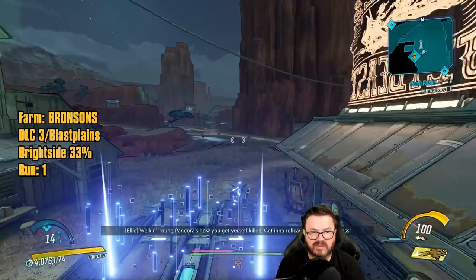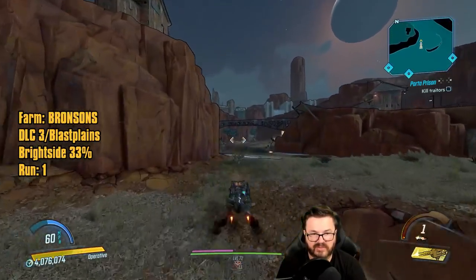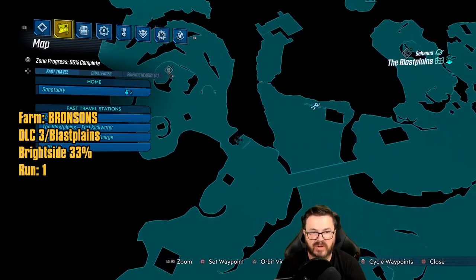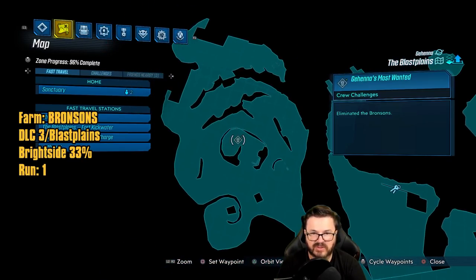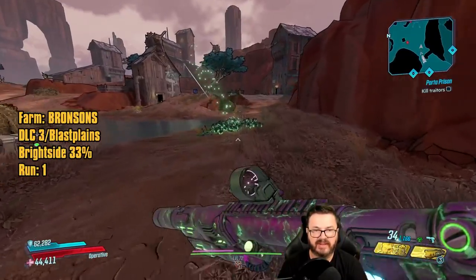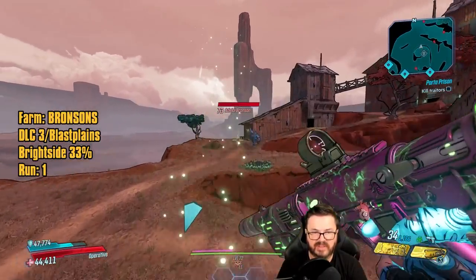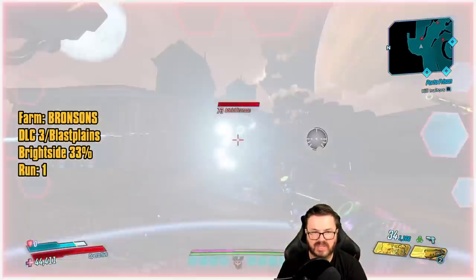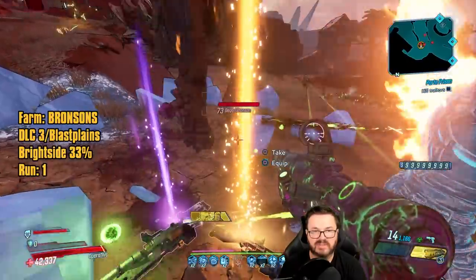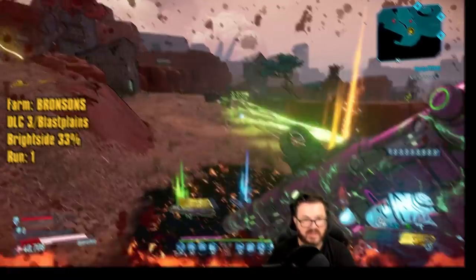Up next we're farming the Bronsons. The fastest save station is right here on the map. Grab a vehicle and ride across to a jump pad that launches you over to the Bronsons area. The only one that can drop anything is Adelae Bronson, who rides the blue dinosaur. First run: there's the Bright Side — a decent Tediore shotgun, not as good as the Anarchy, but can roll with sponge damage anointments.